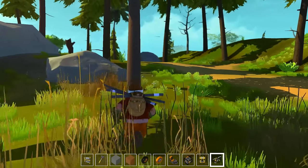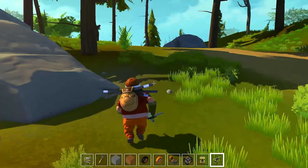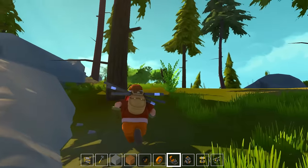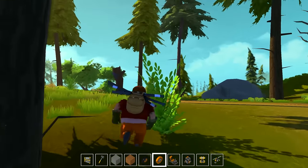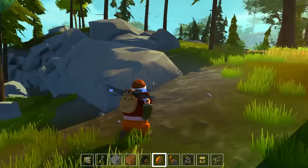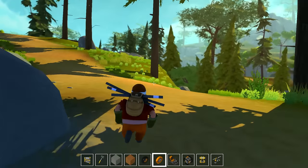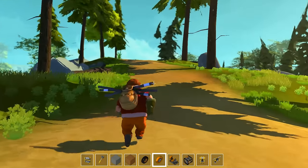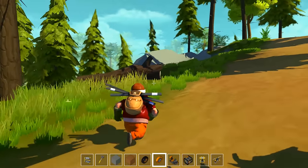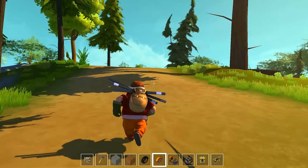A Rube Goldberg machine is basically just a machine with as many steps as possible to perform a task. You set off something, it rolls over, hits something, that makes something fall, that bounces off - those really long chain-reaction things. Let's just get a sweet view from up here and scope out the surrounding area. It's a very pretty looking game. I'm really liking the look of it so far.